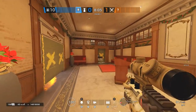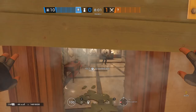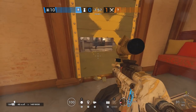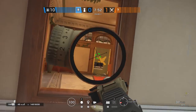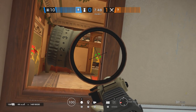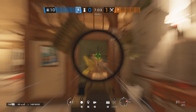I have never seen anyone use this barricade tactic yet, but you can on many places make a barricade a one-way line of sight if you destroy the bottom part of it. Anyone coming from the Bronze stairs on Kafe won't be able to see into the Closet, but you will have an easy time seeing them.